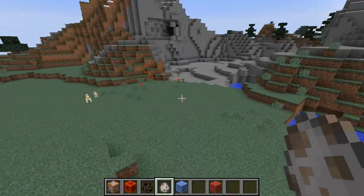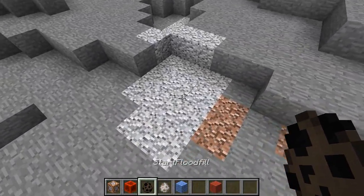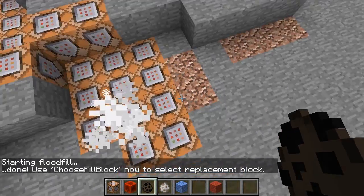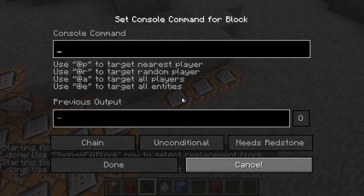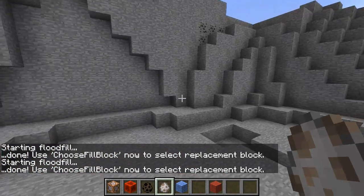It's just a cute way to go and transform different pockets of blocks in the world. For example, if I wanted to get rid of this diorite and these little bits of granite over here and instead turn them all to stone, I could do something like that.